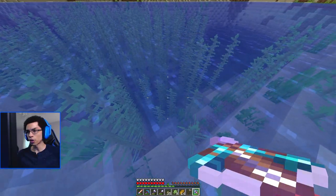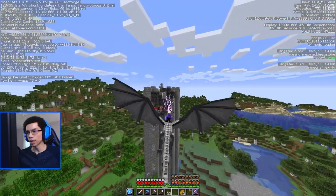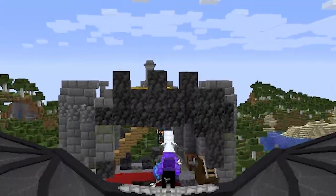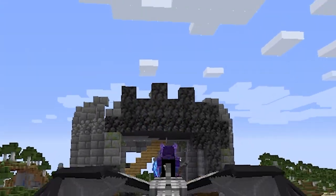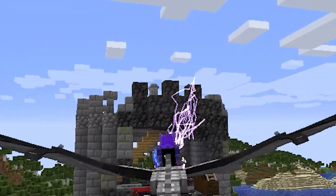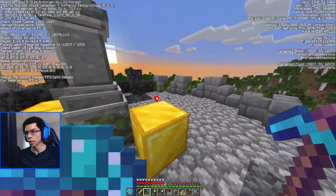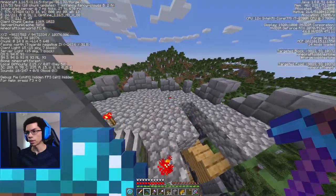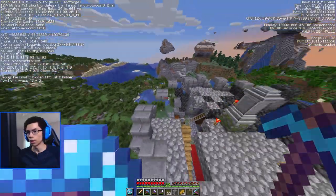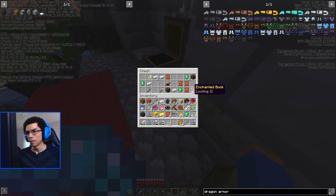It dropped four serpent scales. Nothing like taking a quick pit stop to destroy a battle tower — get rid of that spawner. I could get killed by vexes real quick, but I'm collecting these gold blocks so I can probably make a lot of gold armor. I'm getting looting too.